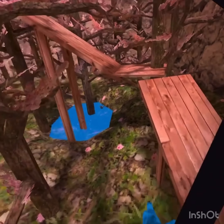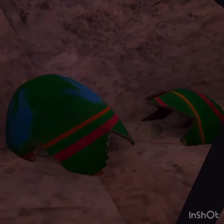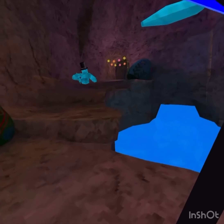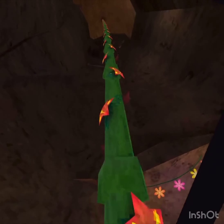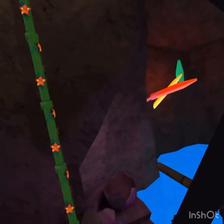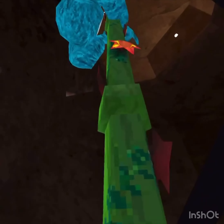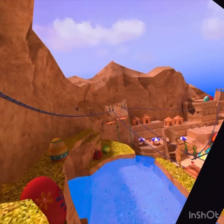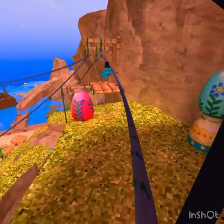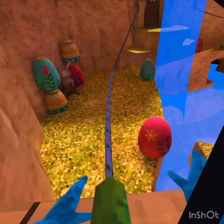I wonder how much beach has changed so let's go check it out. I bet beach has actually changed quite a bit. Look at the size of the egg piles over there - pretty nice. Other than that, nothing has really changed as far as I can see except they just added Easter eggs literally everywhere, which is pretty cool.